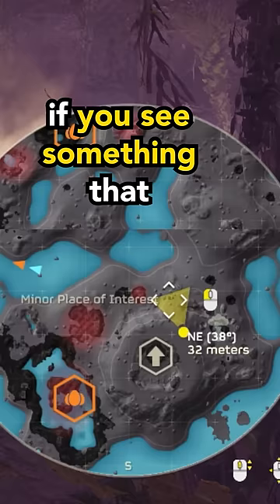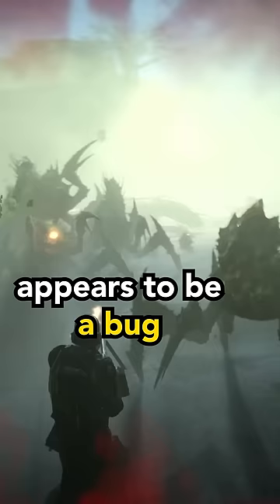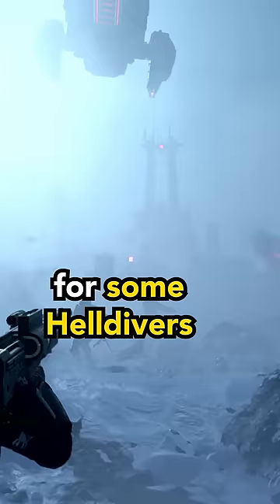Zoom in and take a look for a big silvery smudge on the map. If you see something that looks like this, then you've found the dick rock. Note: minor POI detection appears to be a bug and therefore it is inconsistent and may not work under certain planetary conditions for some Helldivers.